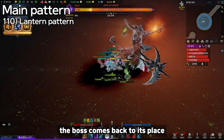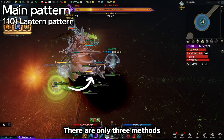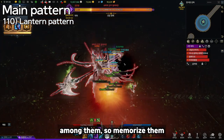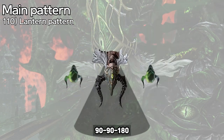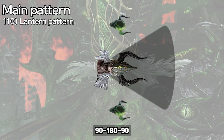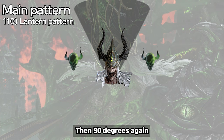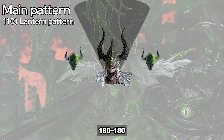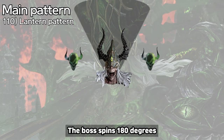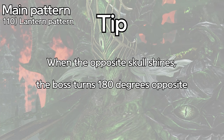Furthermore, the boss comes back to its starting place after spinning 360 degrees in total. There are only three methods — the boss uses one or two among them, so memorize them. 90-90-180: the boss spins 90 degrees twice then 180 degrees opposite. 90-180-90: the boss spins 90 degrees, then 180 degrees opposite, then 90 degrees again. 180-180: the boss spins 180 degrees then 180 degrees opposite. Tip: when the opposite skull shines, the boss turns 180 degrees opposite.